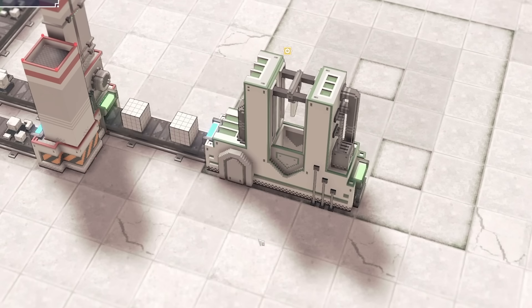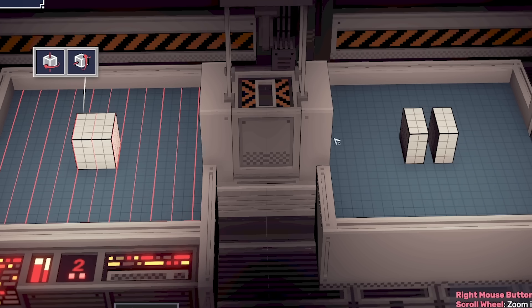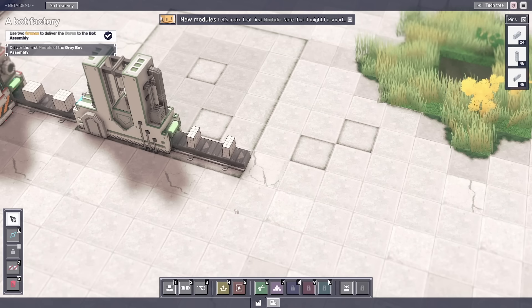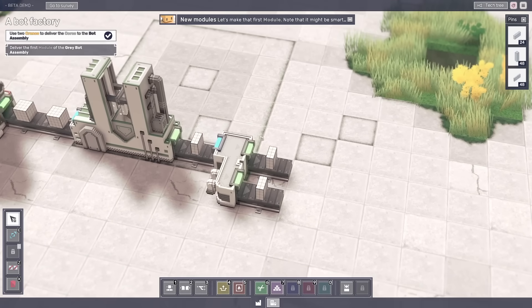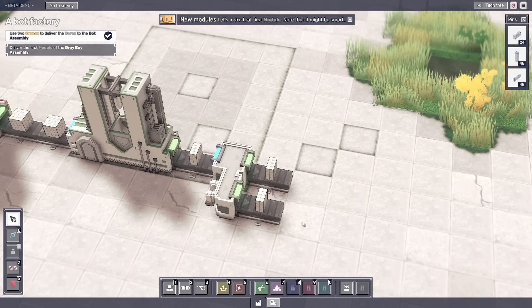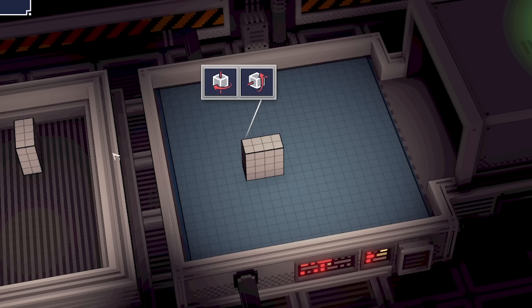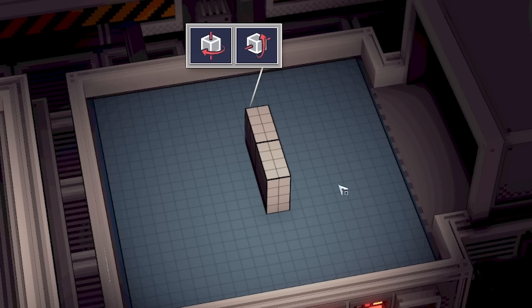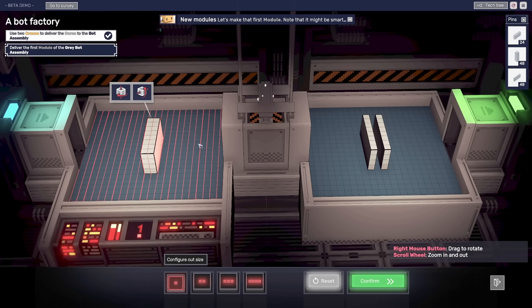Then we can plonk the cutter down. I think we just want to do pretty much what we did last time — cut it into two like that. So then out of here comes that shape. Then we can merge those together by plonking a splitter down. I'm just doing conveyors so we can see exactly what's happening at each stage. So we get those out and that goes into an assembler. In here we can just rotate — so we end up with one of these. Actually I could do it that direction instead. So then we have those shapes come out. Then we want to shove that into a cutter and cut it along that line — that's the shape that we need.